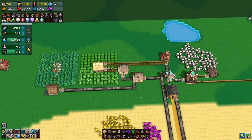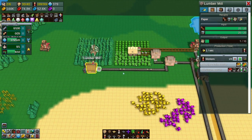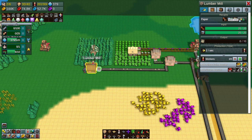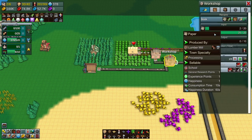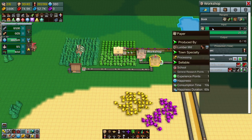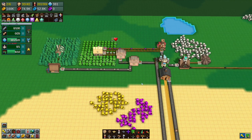We are getting some paper coming in now. Let's check the numbers: you need four paper every six seconds, but you produce two paper every four seconds — so you need to be faster, about twice the speed. We need two paper every two seconds — one paper per second — and you need four every six seconds. We're close. This should get enough paper in it — there you go, starting to fill with paper.